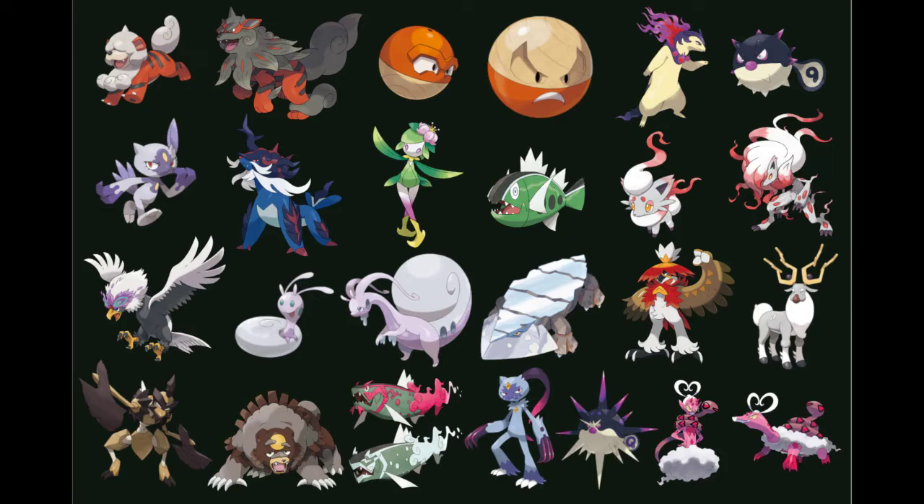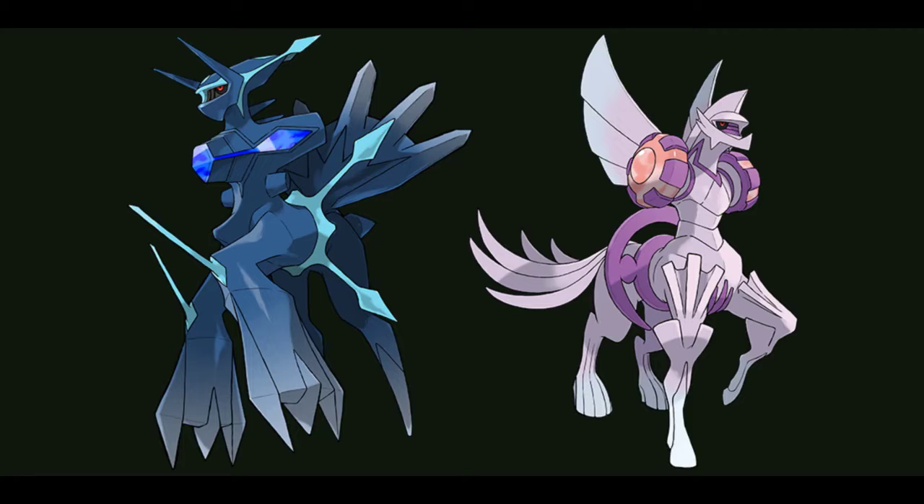That being said, there were also new forms — origin forms — for Dialga and Palkia, which are absolute, complete fucking abominations. These look terrible. I have no idea who gave the green light on these, but they gotta be smoking some good shit. These look like somebody took the Dialga and Palkia models into Blender and just played with them and turned them into garbage. I get that their designs are supposed to incorporate elements of Arceus's design because of their position in the story, but there has to have been a better way to do that. Palkia became a fucking double amputee centaur for some reason — motherfucker got shoulders and no arms.